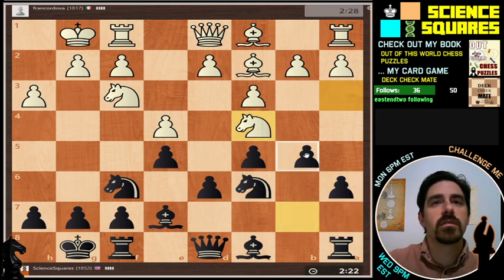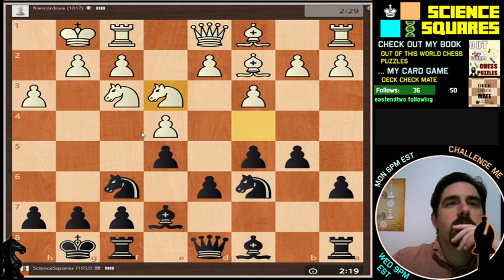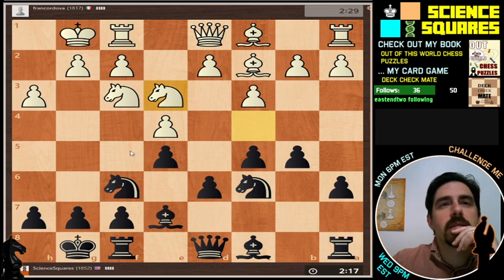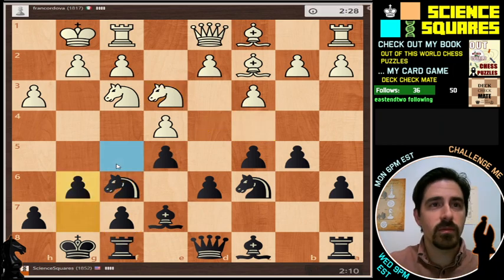This knight is going away now. I get to play this for free. Now the question is, what kind of game do I want to play here? My guess is that the best move would be to play G6 and reroute the bishop, control this diagonal.